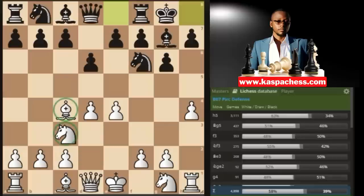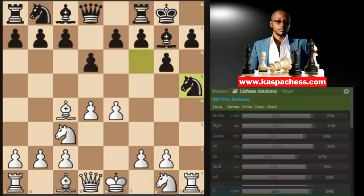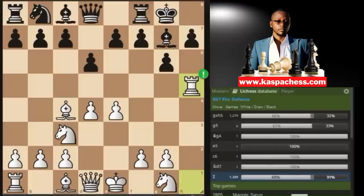Now play pawn to h5 immediately. The idea is just to mess up black's pawn structure on the king side. The top played move in the Lichess database is knight takes h5. At best, you've just opened up the h-file for your king's rook, which is good.